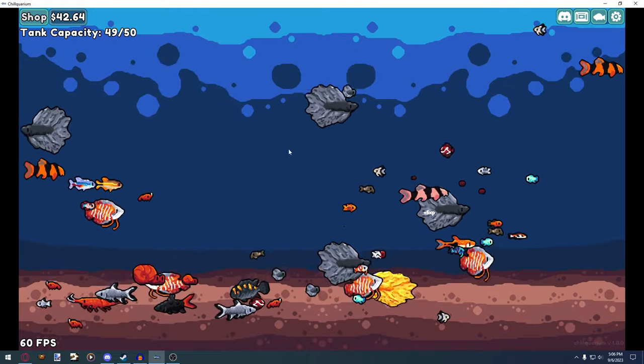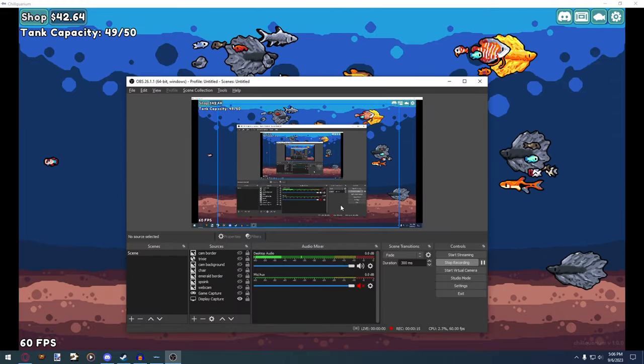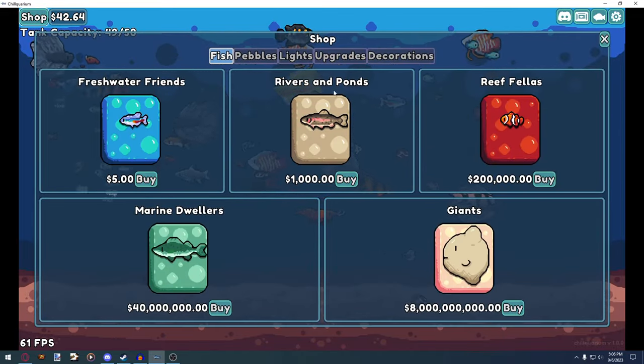But you can also force the game to register a right mouse input by holding down the right mouse button, alt-tabbing out of the game, releasing the right mouse button, and going back into the game. And now the right mouse button is permanently held down.